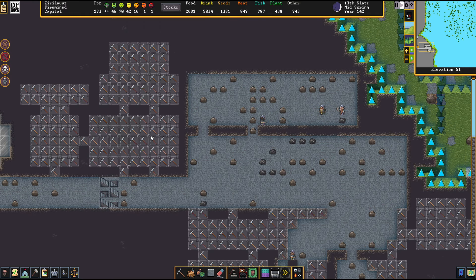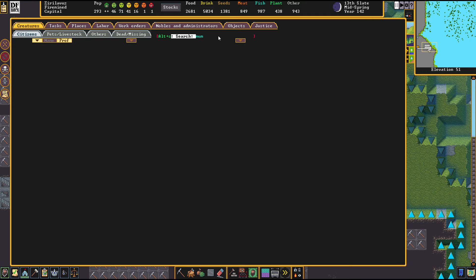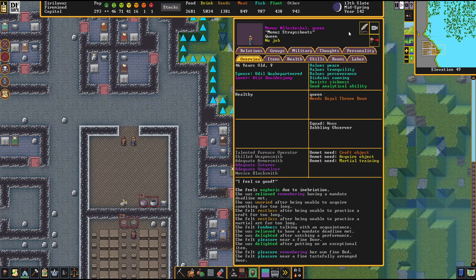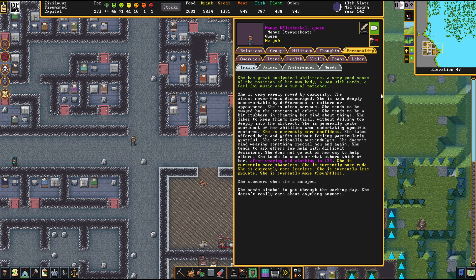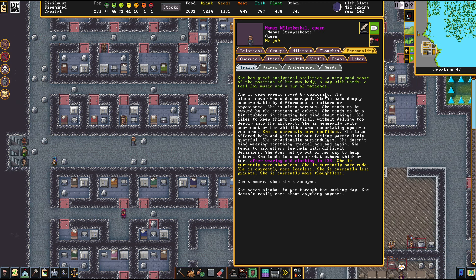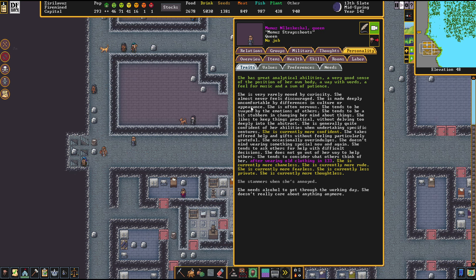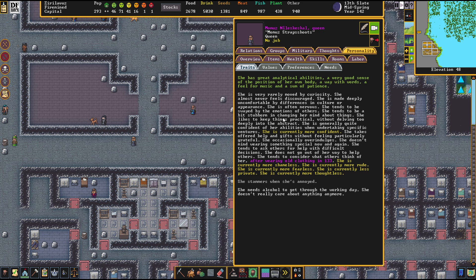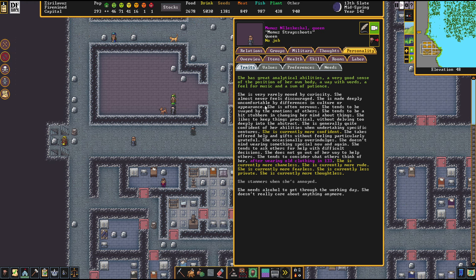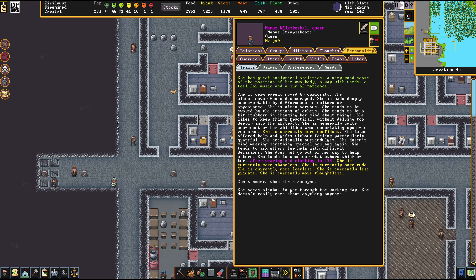We're going to have a personality analysis of the queen to check out how things will work out. She is a person who is very rarely moved by curiosity. She's made deeply uncomfortable by differences in culture or appearance — that might be a real trigger to shove her towards elven warfare. Often nervous, tends to be swayed by the emotions of others. This is very fitting to the plot so far. She tends to be a bit stubborn about changing her mind.